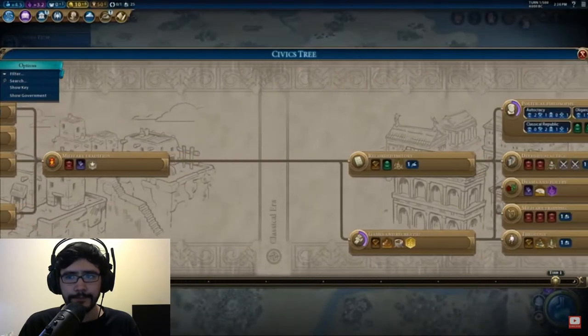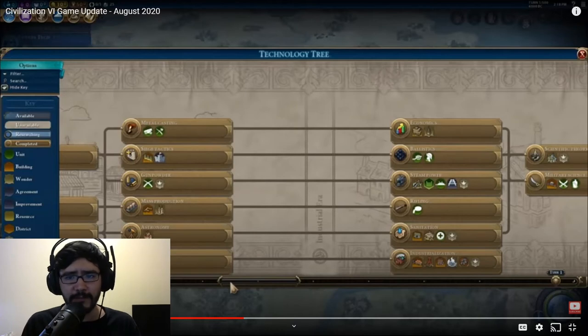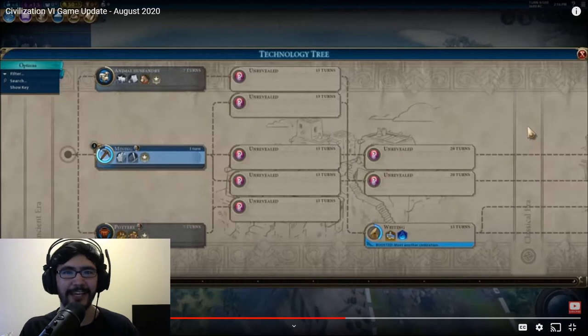Tech and Civics Shuffle mode extends that sense of exploration as you journey through tech and civics trees. I think this is going to be really cool for replayability. For people looking to mix up their strategies, this will be perfect. Like, look at this technology tree — if you went down rifling but wanted industrialization but haven't done printing yet, you're going to have a tough time. It'll really force you to take a new look at the map. Tech and Civic Shuffle mode will hide identities and positions of each tech and civic, as well as randomize their prerequisites and costs. What if you do animal husbandry and then get iron working because of that? That'd be so dumb but also kind of funny.